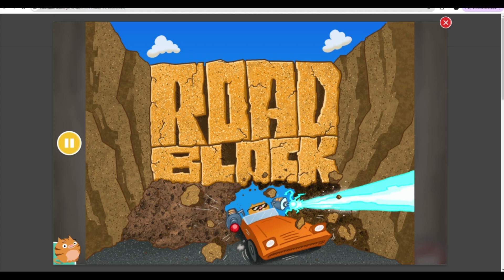Rollies hit a roadblock on his trip. Use the laser to blast the rocks and continue on the road by regrouping addition problems to make them easier.